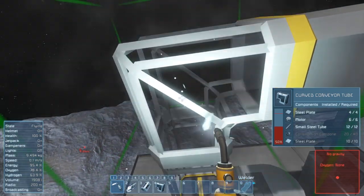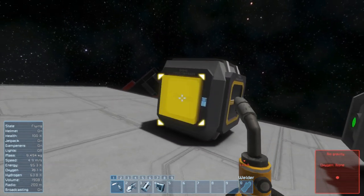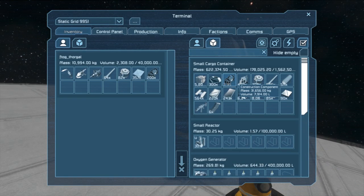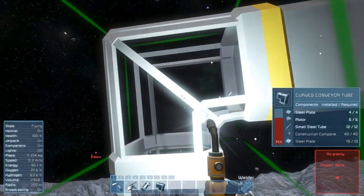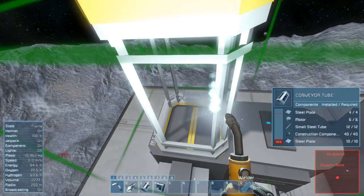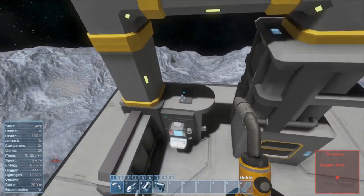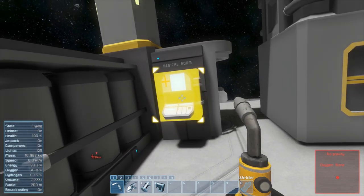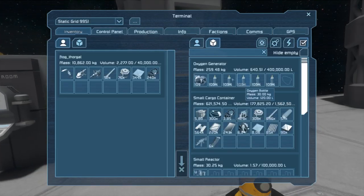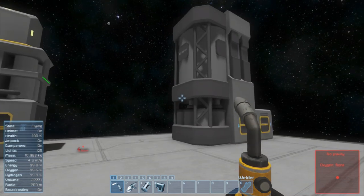Let's weld these up. You see it's red right now - that means it's not connected. Red also means no power, so if you ever build something new and it's red, it just means it needs power first. Now it's turning green. Come down here and press F - you're gonna see oxygen and hydrogen both go up. I don't need to take the bottles out anymore.